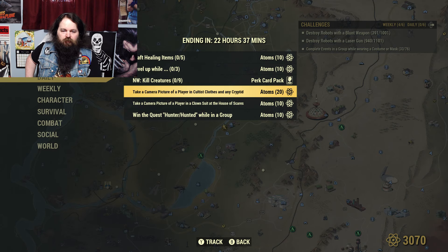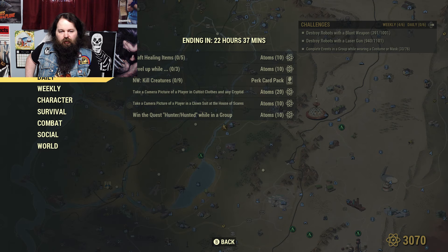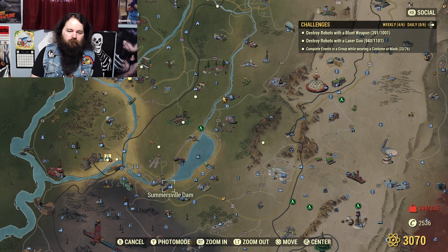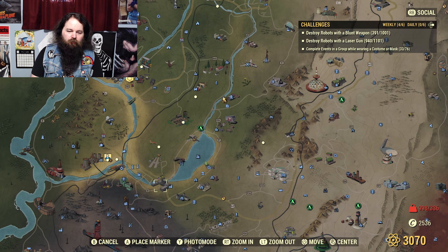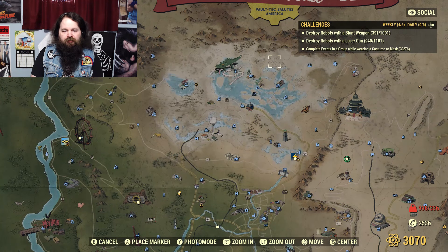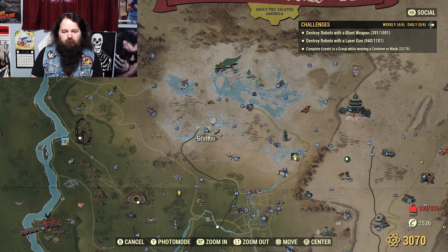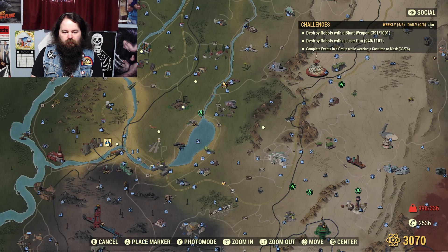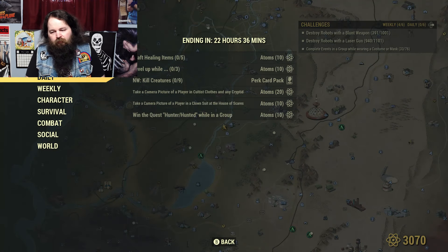Take a camera picture of a player in cultist clothes and any cryptid. The Grafton monster is always in Charleston, and if he's not there, sometimes there's another spawn point closer to the dam. There are at least two snallygasters, sometimes three, between the train yard and the dam. They also don't need to be alive — if you come upon them already dead you can try to take a picture, that might still work. Charleston has a bunch of cryptids spawning all the time so that one's pretty easy to find.